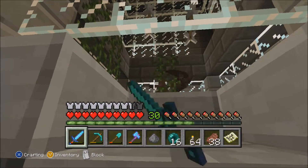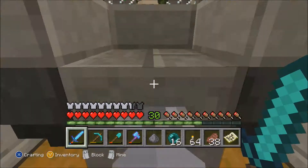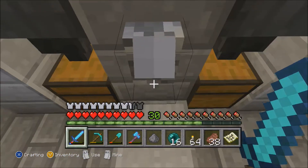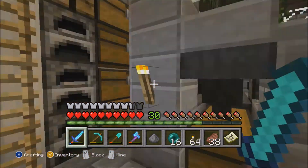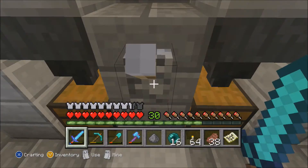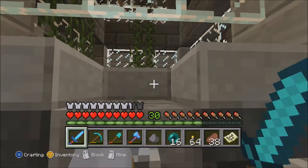The issue I've been having is interesting. In the very center, normally that wasn't like that. Originally that was a piston. I decided I want an XP farm as well as a mob grinder, so I put a piston there - it would extend up and the mobs would land on it, not die, and then I'd kill them, turn it off, piston goes back down, and all the mobs die again. And it worked great!